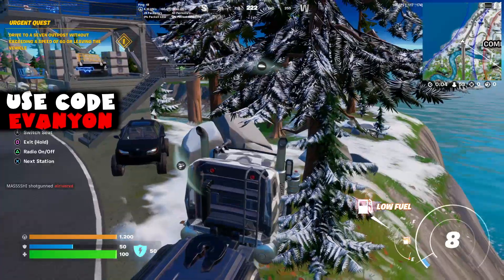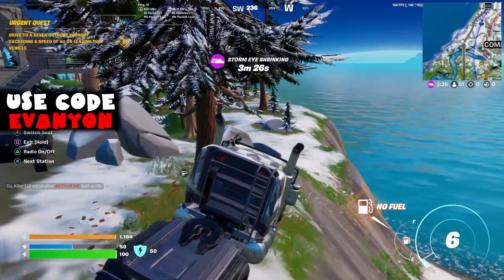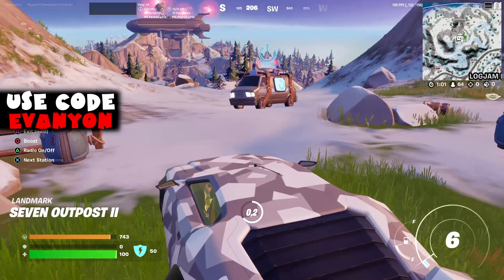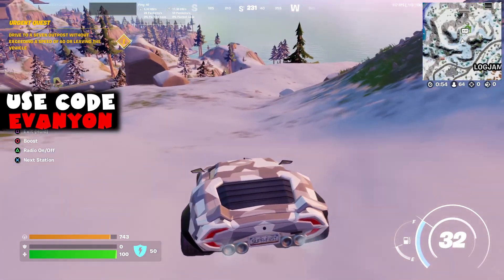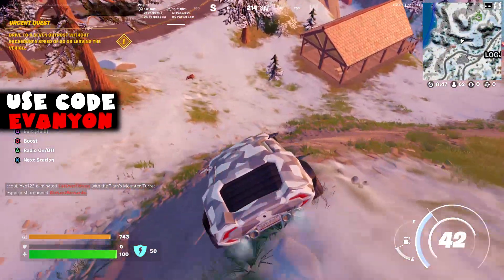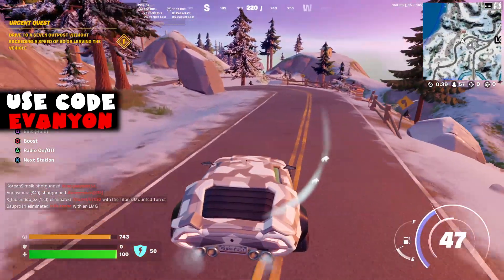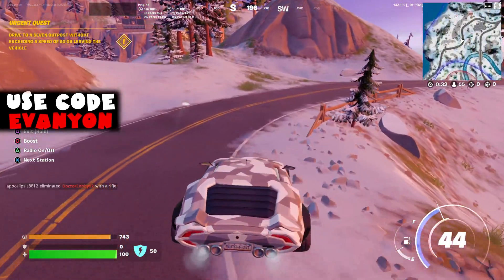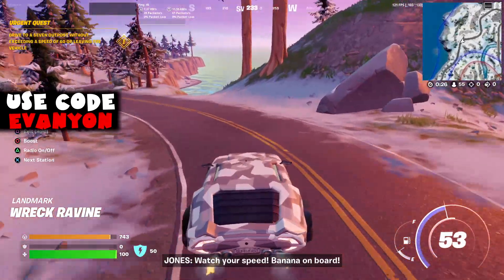If you get close to 60 just tap the brakes. My first attempt failed because I ran out of fuel going from one outpost to the other. Also, even though it didn't say 'fail,' it didn't count — they might want you to go from a specific outpost to the other, though it doesn't make sense. Just make sure you have enough fuel and don't accelerate too much depending on your car. It ended up not being as annoying as I thought.